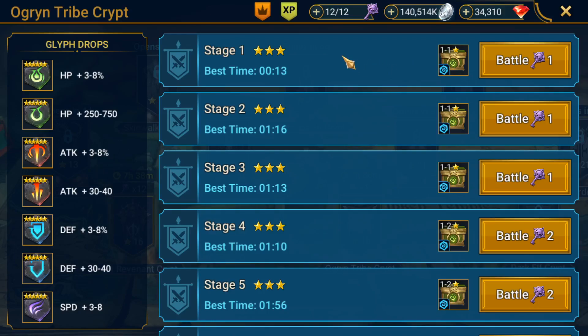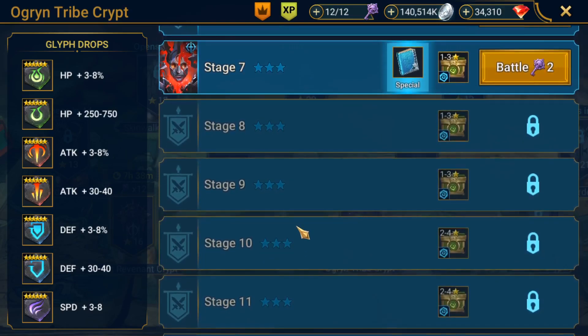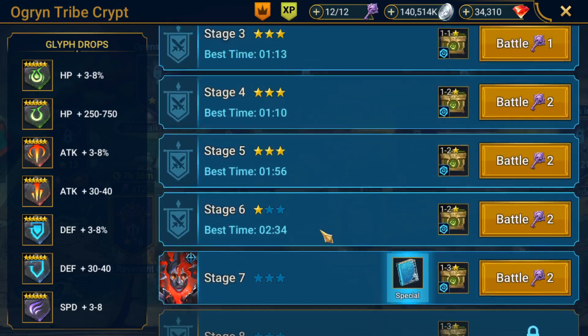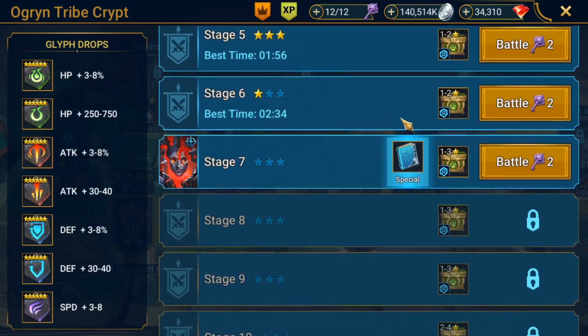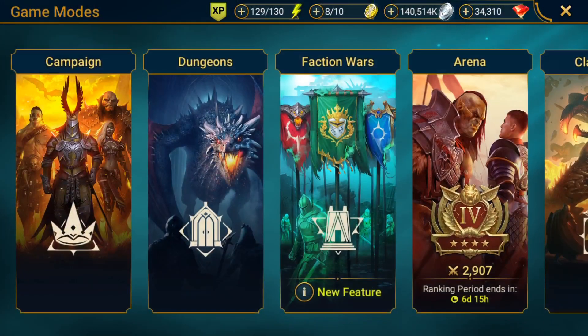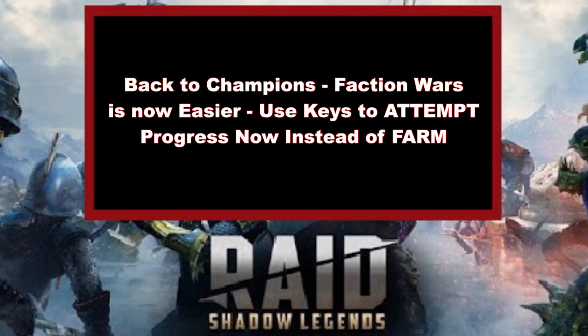It's not a complete walk in the park — they even said this in the patch notes — but it is easier than before. So if you were really close to beating certain stages but couldn't, you'll probably be able to now. Use those keys to progress forward instead of just farming old content. Not only will that give you special rewards like skill books and higher-level glyphs, but you'll also continue working on the one-time rewards for faction wars, which have been forgotten about for a long time because of how difficult it's been. That's number four.